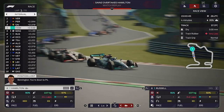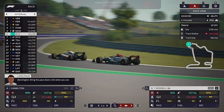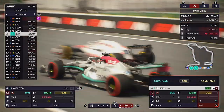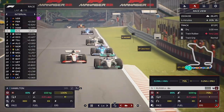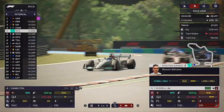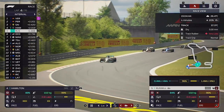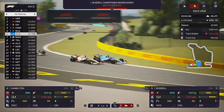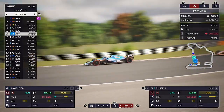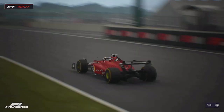Slightly annoying. I think George may have gained one position back there, but he is behind the Haas of Magnussen. It took a few attempts but finally on lap 4, through goes George Russell on Magnussen. Now I can hopefully try to close the gap up too and get away from the Haas, because we should be much quicker than that.